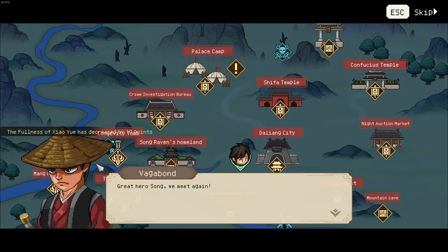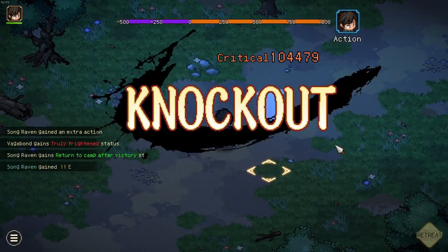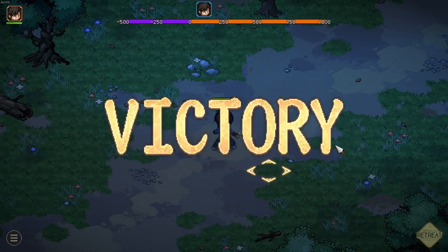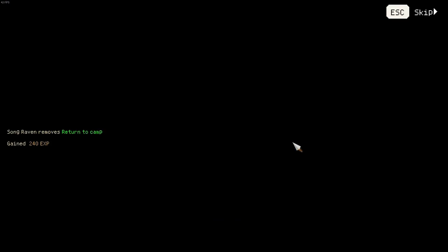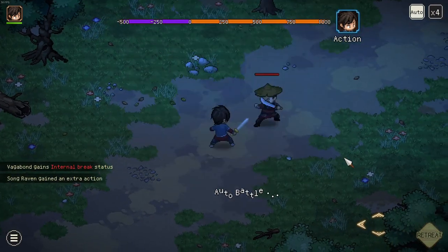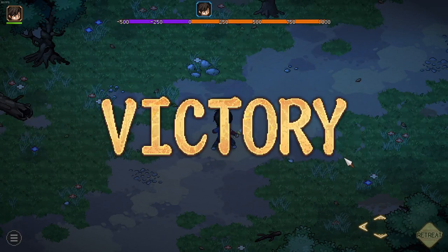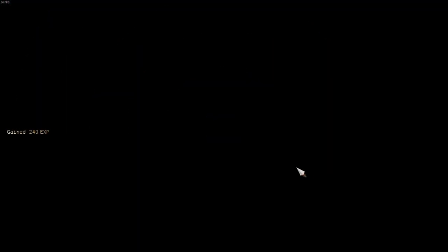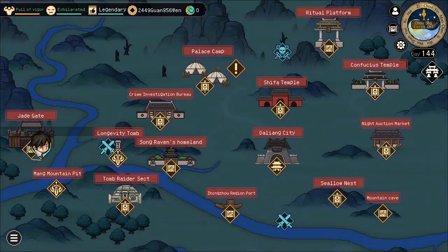If you then move on the world map you will encounter this vagabond and you have to defeat him twice. In the second fight you will obtain a buff due to the so-called blood jewel, but it should not be that impactful. After you've completed the fight you will unlock the location of the Jade Gate, which is your path to the western region.